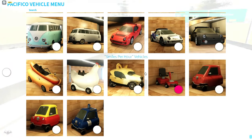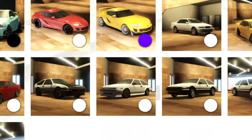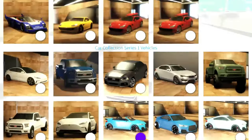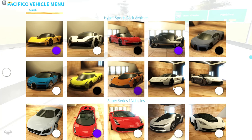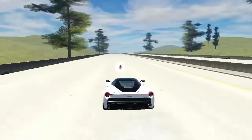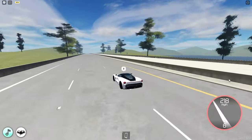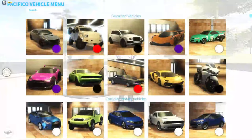The Hyper Sports pack - let's see what new hyper car there is. Oh my god, it's a Ferrari! It's the LaFerrari! The sound is incredible. It's 218 miles per hour - for a hyper car in this game that's actually pretty bad, since most cars here hit 300 miles per hour.